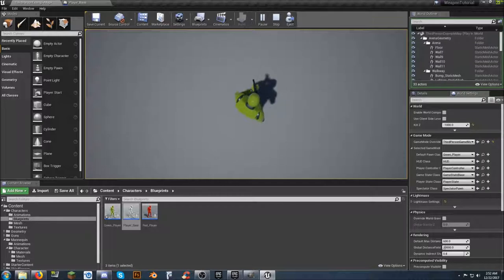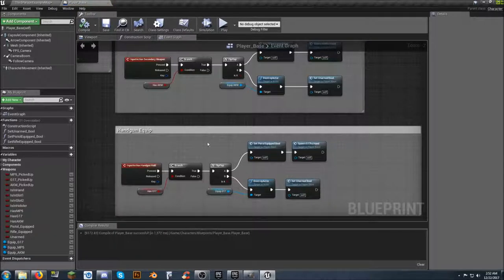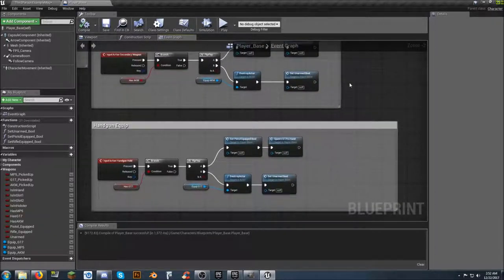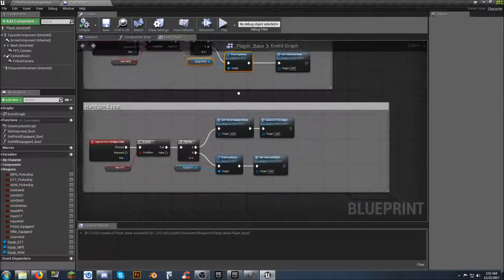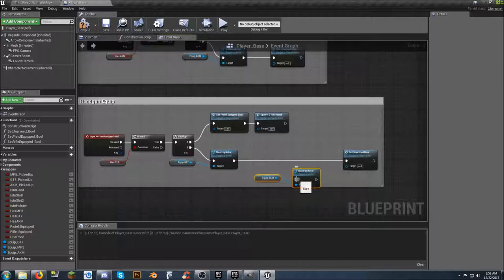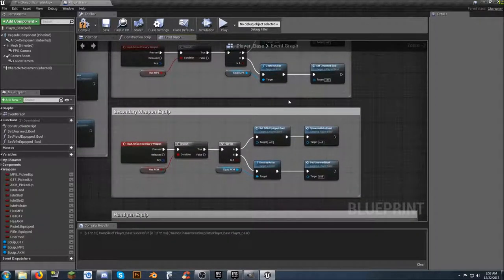Now the goal is to prevent having all three guns out at the same time, which could be problematic. Back in player underscore base: now that all guns use destroy actor, test copying the destroy actor and unarmed nodes, pasting them into the pistol section and linking them up. Though it seems unlikely to work — about two and a half hours have been spent trying to get around this fix.